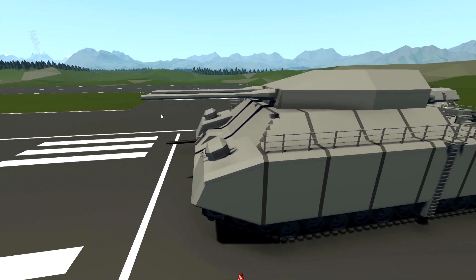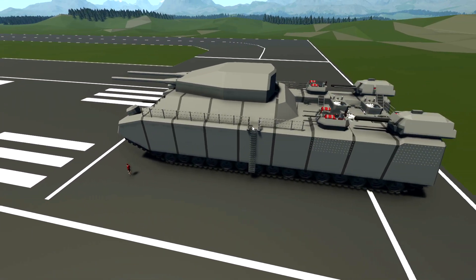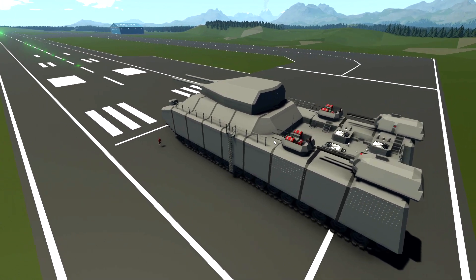Essentially what we're going to do is take a little look at this thing. We're going to drive it down the runway, we're going to see how fast it can go, and we're going to check out all of the guns on this thing, including the main ones in the middle. Anyway, let's climb up, see how we get inside, and have a little look around.